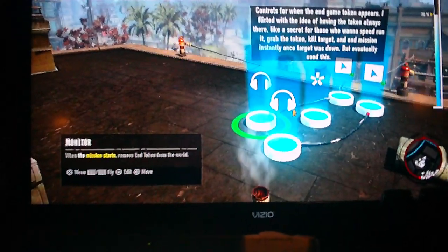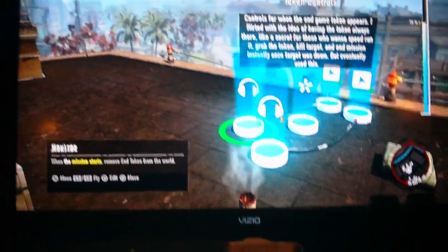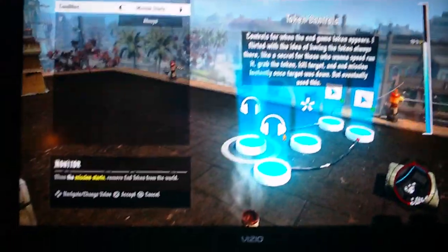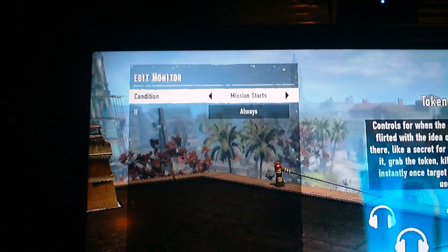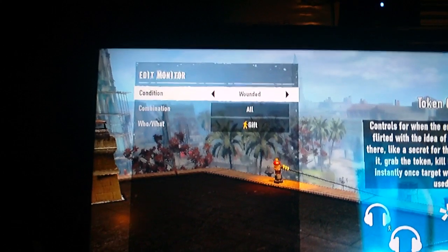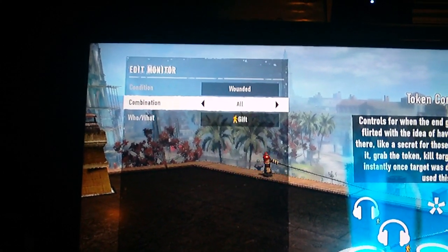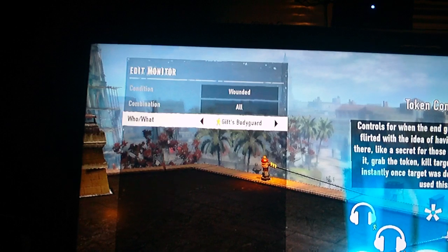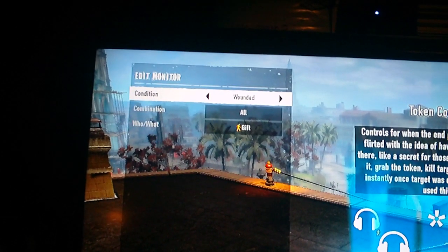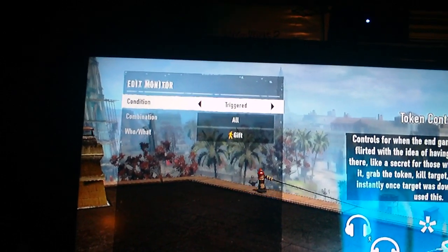This is a monitor. This specific thing says 'when the mission starts' — there's also conditions like: incapacitated, defeated, wounded, combination, any, all — and different groups I've made like GIF and militia. I could drain, steal, stun, and so on. Anyway, 'mission starts' is always there, along with ifs, checkpoint triggered, checkpoint not triggered, and all those options.